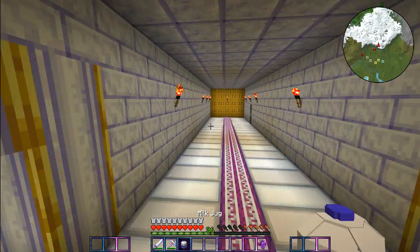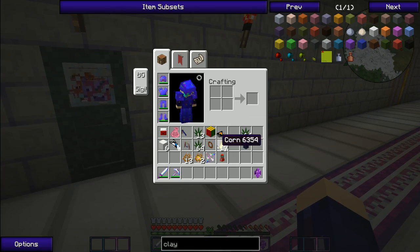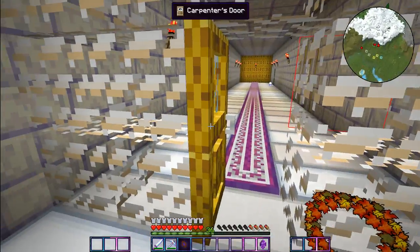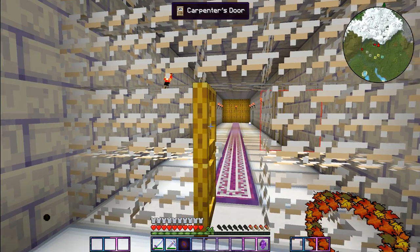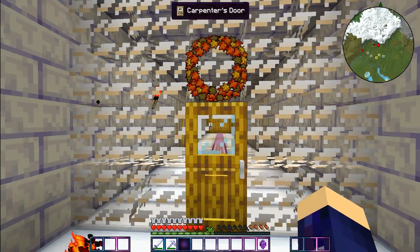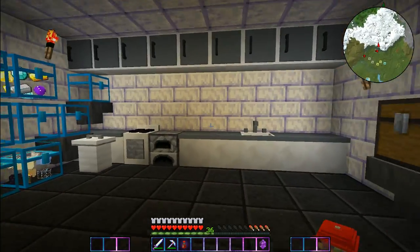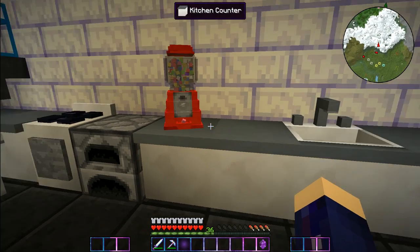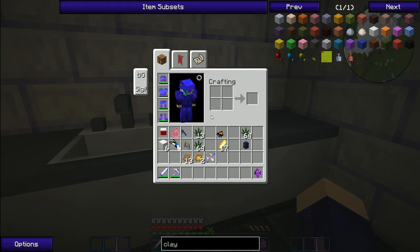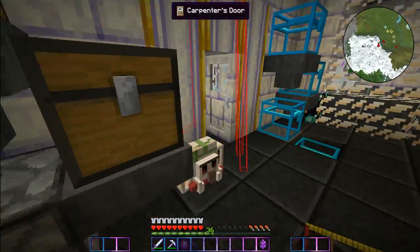I'm gonna put this milk jug right outside here - actually I have another plan for this hallway. Oh it's so little and cute. A fall wreath - we should put this on the door. It won't go on the door - we'll put it right there, that's pretty. And then the bubblegum machine - we need this in our kitchen for sure. Oh my god there's little pieces of bubblegum in there! And then the Rubik's Cube - oh it's so little. I'll put the TARDIS right there, it'll be like a cookie jar. Oh my gosh I got so many things from that.